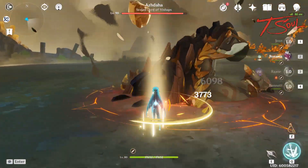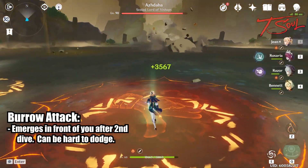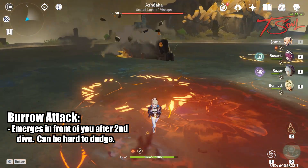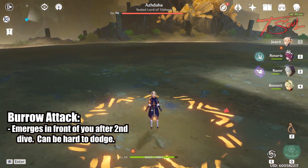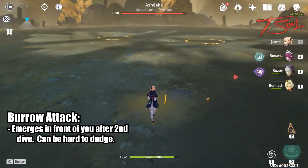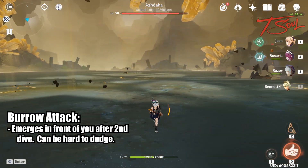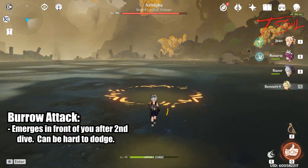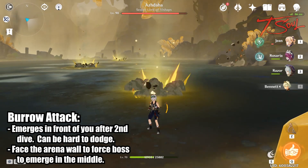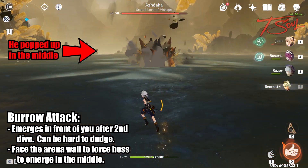After a little bit, he'll burrow underground. Once he dives down a second time while swimming in the earth, he'll respawn in front of you. If that happens, it might be hard to dodge to the side. Here is the trick: since he'll always spawn in front of you, be at the edge of the arena looking towards the outer wall. This way, he has no room to spawn in front of you, so he ends up spawning in the center of the stage instead, and you are perfectly safe.